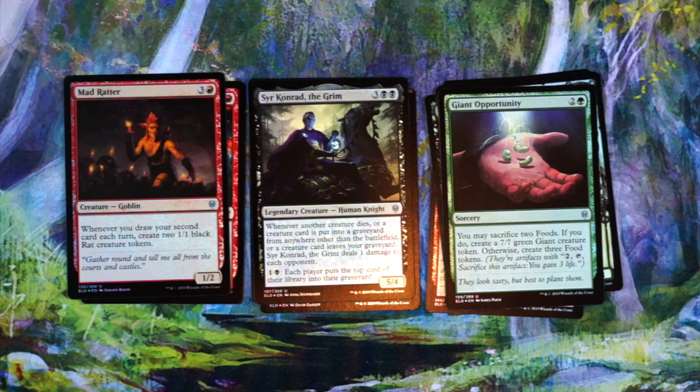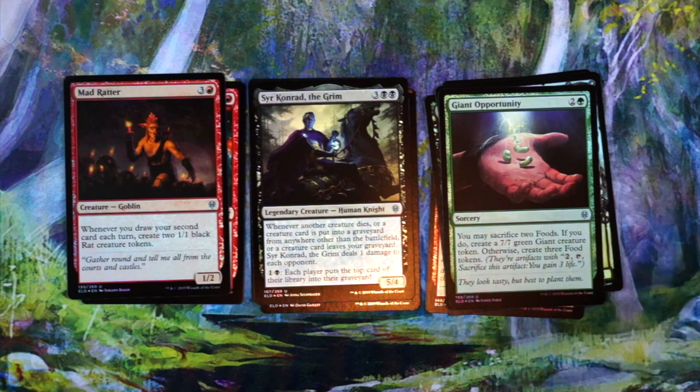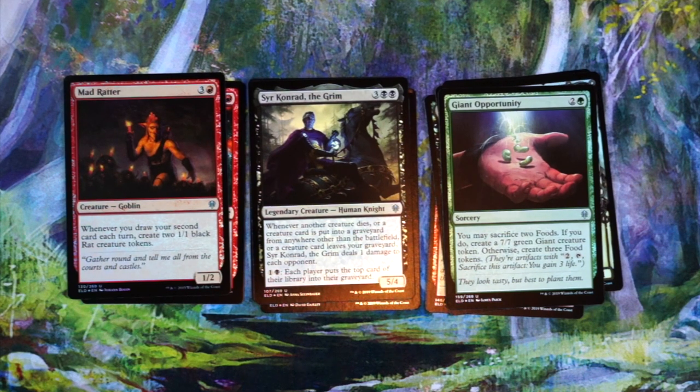Sir Konrad the Grim — I have not played with him, but I feel like he is very good. Five mana, five/four. Basically, deal damage to each opponent any time a creature leaves the battlefield or graveyard, and then the ability where each player puts the top card of their library into the graveyard. So you can maybe mill them out, but you also deal damage if a creature goes that way. I wish you gained life also — it makes him a lot better — but still, it's a way to eventually just win the game.